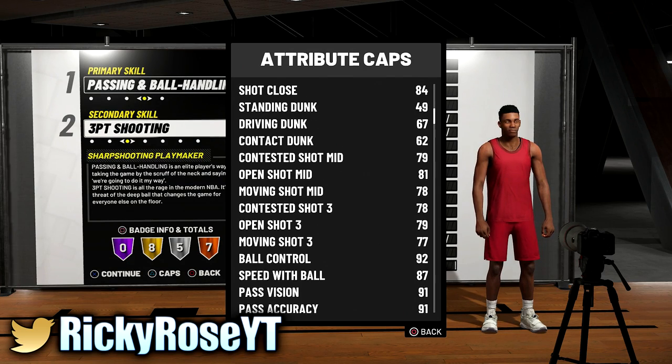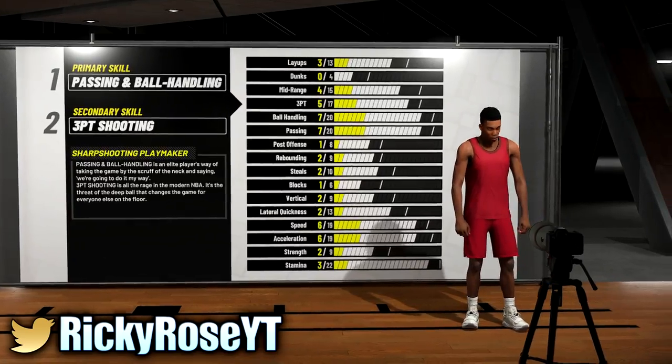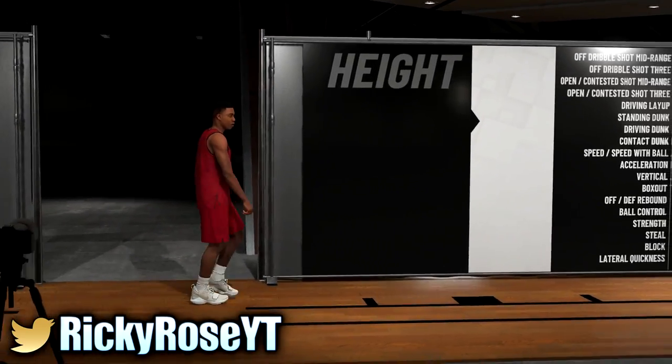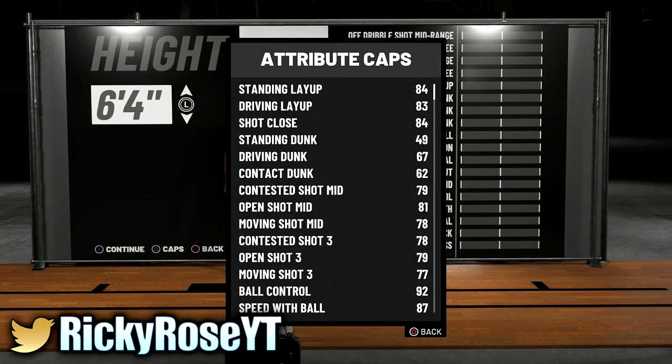The caps are what I'm looking at. Ball control is one thing you want to look at, and the next is your threes. I have a 79 open three — always try to make it above 80, because there are certain jump shots that work better above that threshold. If you have a 90 or above as a pure sharp, there are jump shots that work more in your favor. For height, you could stay with 6'4" or go with 6'5".